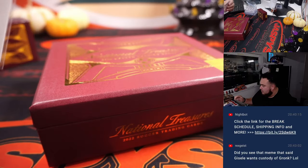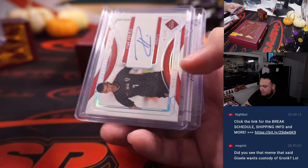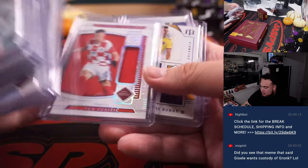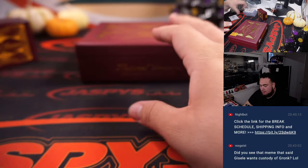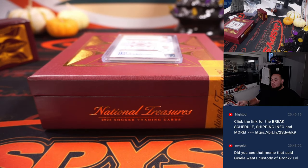All righty folks, and there you go. Nice little hit right there at the end with that dual autograph. We have Piracic, Lautaro Martinez, a couple nice base cards with that Vinny Jr. as well for Brazil. Last one's in the store — if you guys want to get it, jazzpieceofcasebreaks.com. Bye.